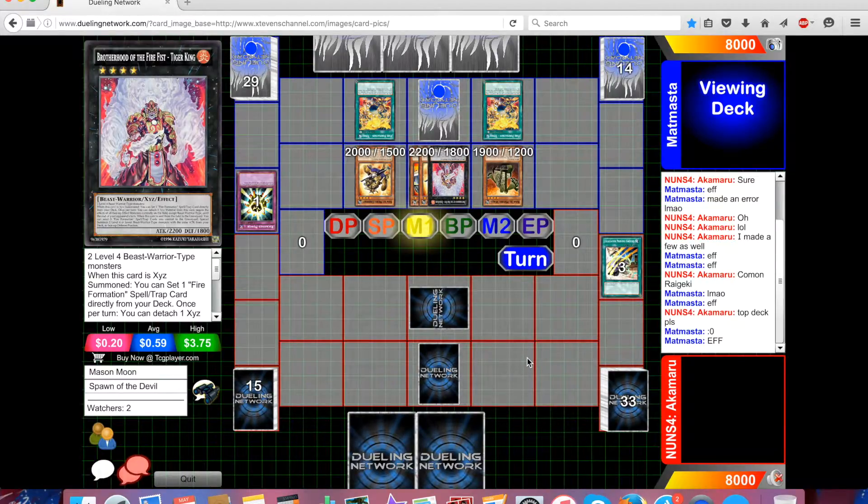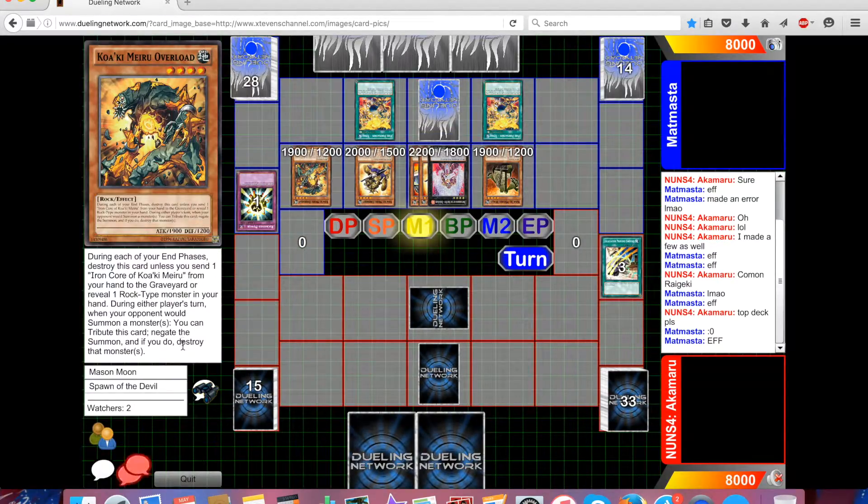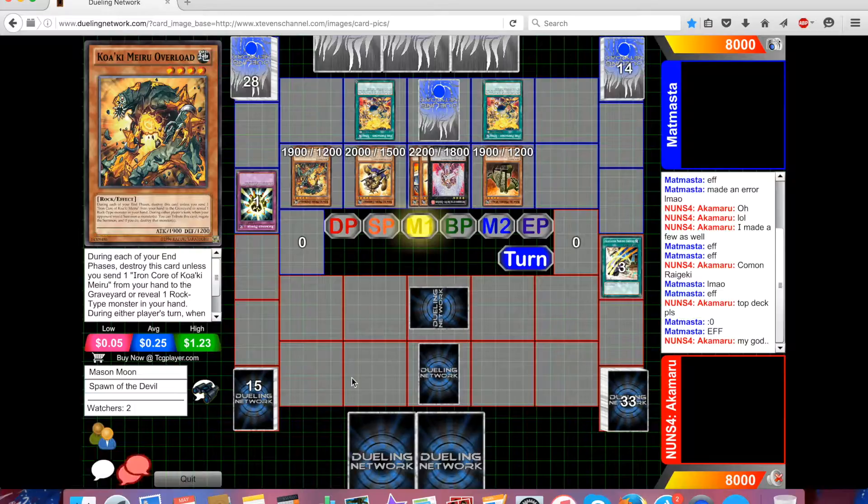We don't know what Akamaru's backrow is — it could be something like a Mirror Force, which wouldn't be impossible for Gladiator Beast. He's going to summon Kokubokan Overload — 1900, Rock type — and it can negate summons. That's a decent effect. Akamaru's starting to realize the position he's in: a very bad position. Mapmaster has a spell negation out and a summon negation.